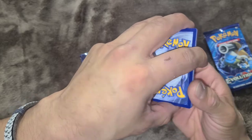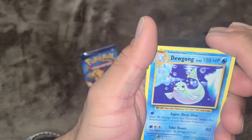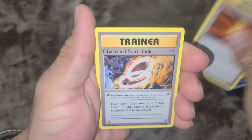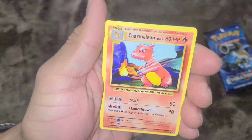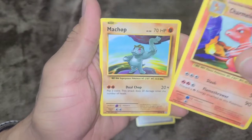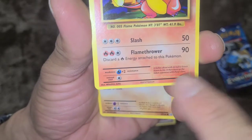Fire Energy — they don't do energy cards? Going through memory lane with these cards. Dewgong, Super Potion, Charizard Spirit Link — okay, I need that. A nice Charmeleon, pretty centered. Not really — it's a lot of border on the top and it's not that good on the bottom.